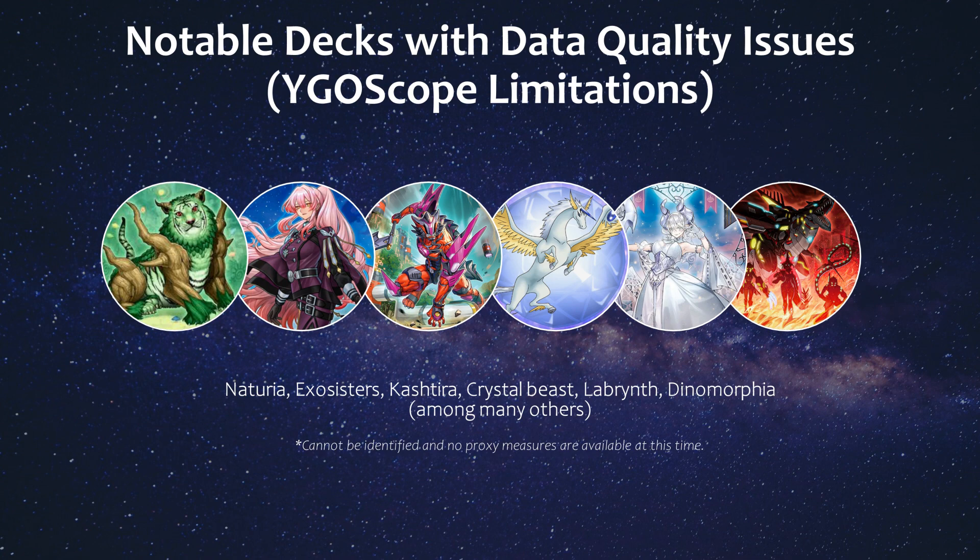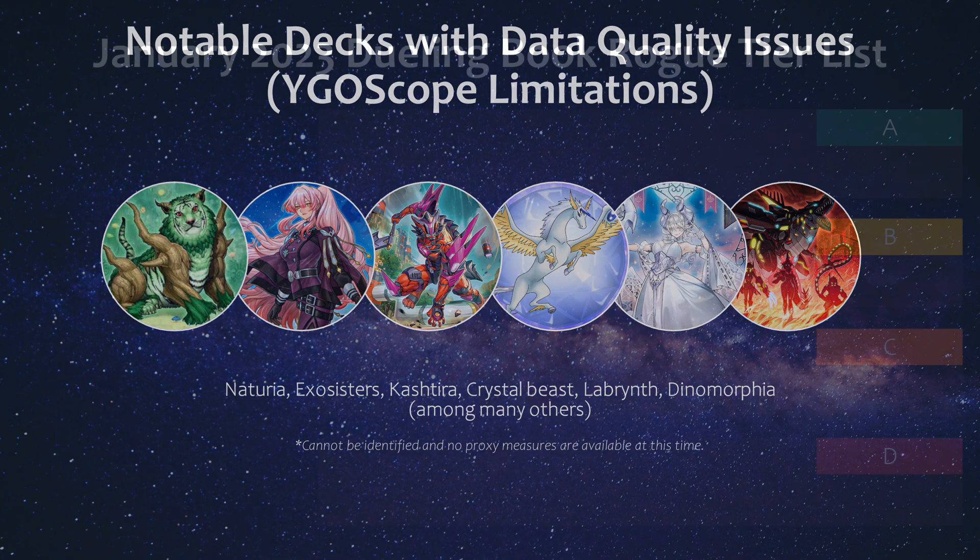There are many decks that YGOscope unfortunately cannot identify still. Some of the notable ones include Nechuria, Exorcist, Cush Tira, Crystal Beast, Labyrinth, and Dinomorphia, among many others. These decks are actually pretty solid rogue contenders right now, because most of them are built to combat tier elements, but sadly they will not be a part of this video.